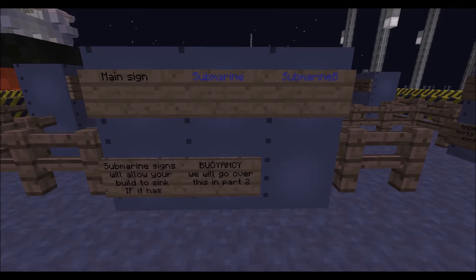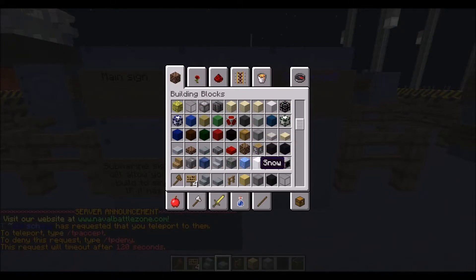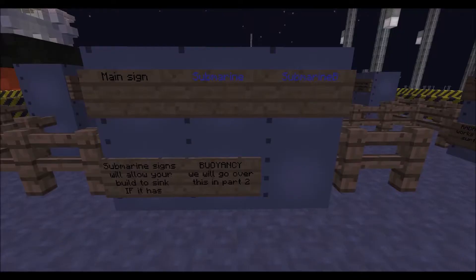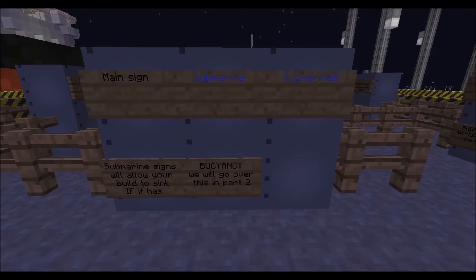There are two main signs: Submarine and Submarine B. Submarine goes up to around 6,000 blocks, and Submarine B is just the bigger version if your submarine is too big — like a ship three or four plot, sometimes that does it. On Submarine B signs, the red quartz block does not work for whatever reason, so use wool if you want a red block.